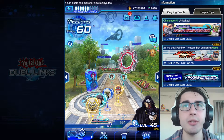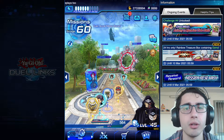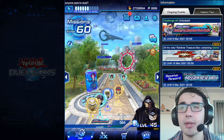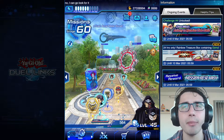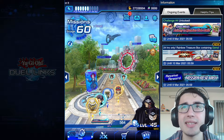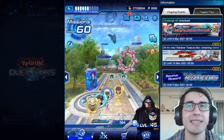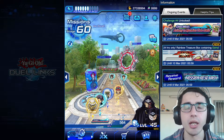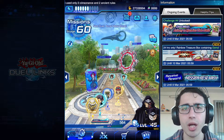This is the deck I used to climb from Platinum rank 5 all the way to Legend rank 1. As you may have seen from the thumbnail, it uses a skill that some of you may have forgotten — and it combines perfectly with Cosmic Cyclone. The skill only requires you to lose a thousand life points, and it's called Light and Dark. Before jumping in, if you enjoy the content please leave a like and subscribe — I really appreciate it.